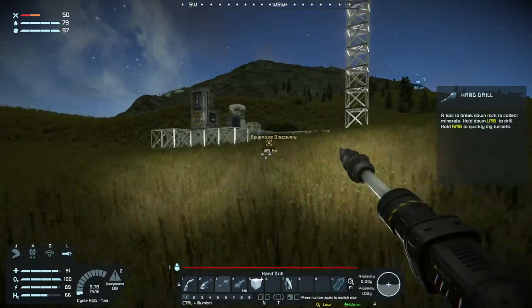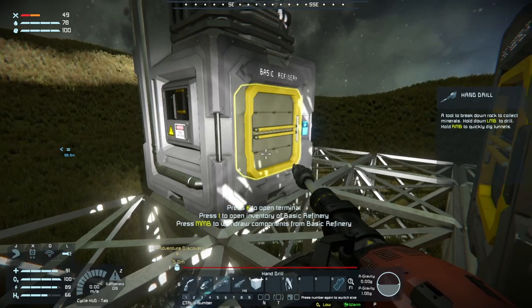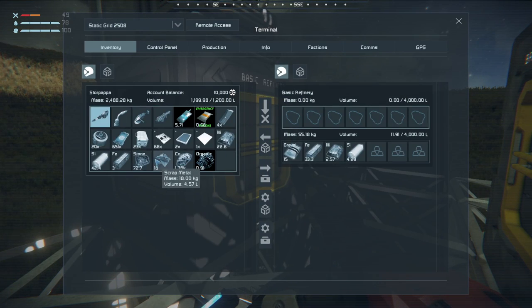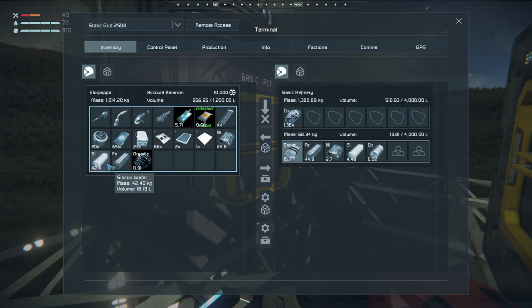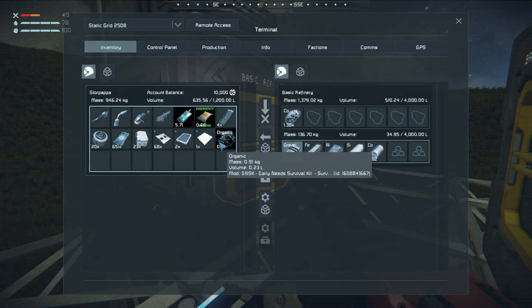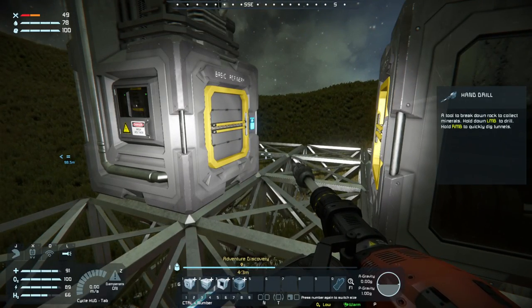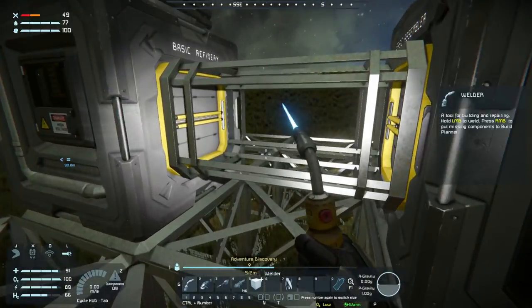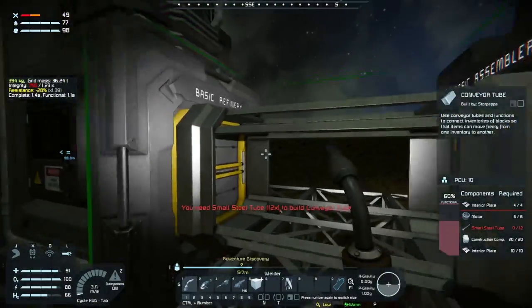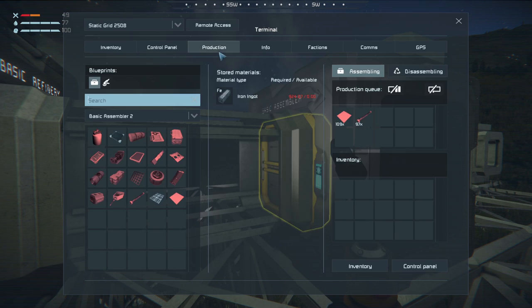The thing we also have to watch is our output space - we don't even have one storage container working yet. 15 sheets of scrap, some stone, the cobalt, the silicon, the iron, the nickel. Can we build a conveyor tube? Small steel tubes are waiting on iron ingots. Let's see what we got yet.